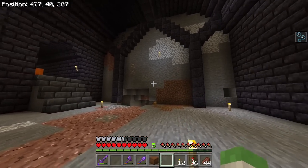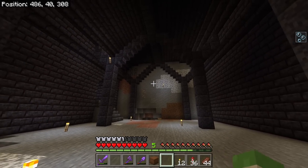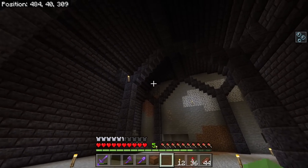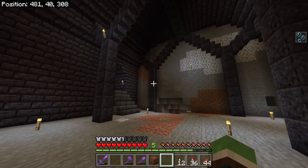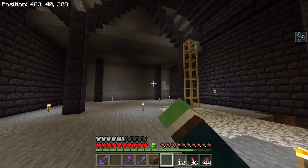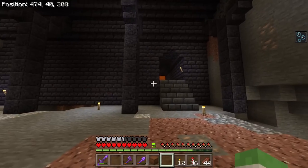I might expand this wall that way. These walls, I think, are going to be a lighter shade of color so these pillars can stand out, because you can't really see them that well right now. We have one, two, three, four, five — I think I want to do two more down that way, maybe one that way.